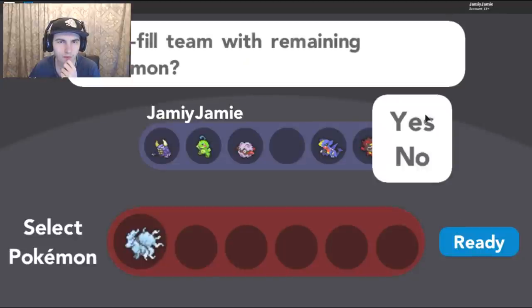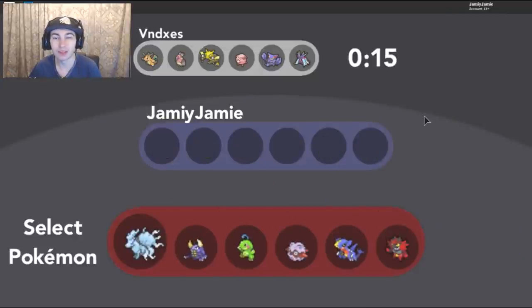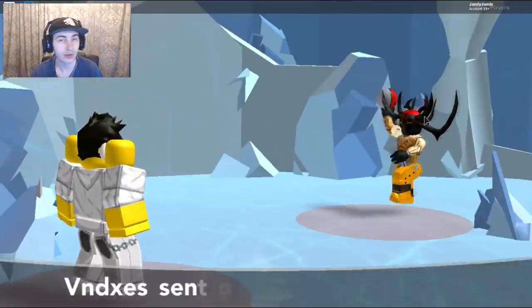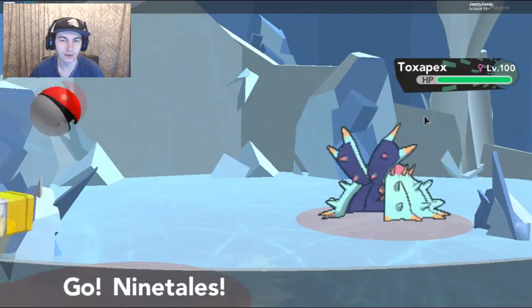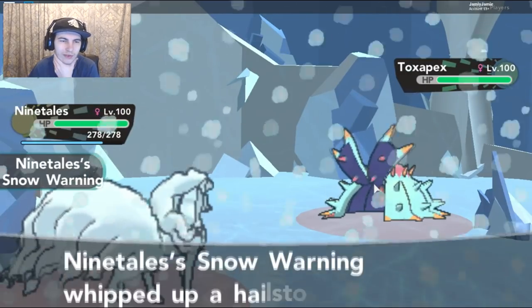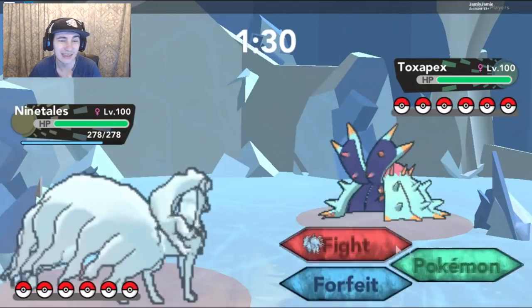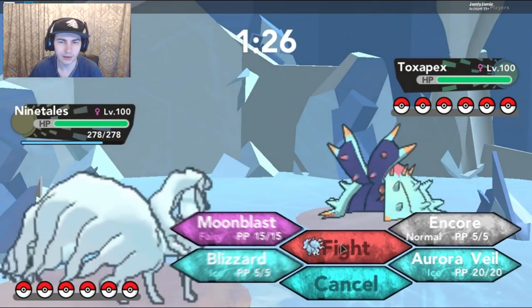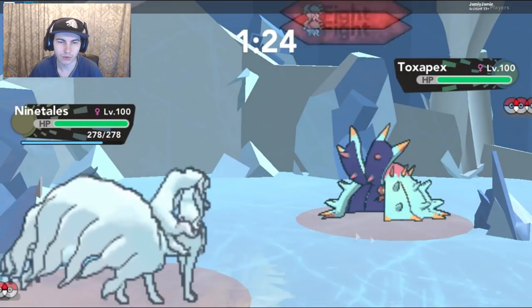Wait, is this a good idea? Yeah, let's lead off with this. If I lead off with this, he's going to go into the Toxapex or the Chancer. If I had to guess, I'd assume he's going to lead off with the Toxapex or the Dragon Knight. For Toxapex, I can get my Aurora Veil up — I think I want to do that. If it goes for Toxapex, I can Encore it and then go into my Forretress. That seems like a good idea. Let's go for that Aurora Veil.